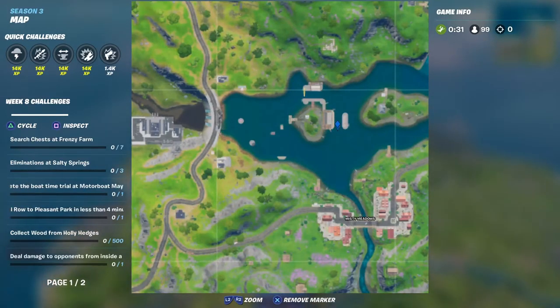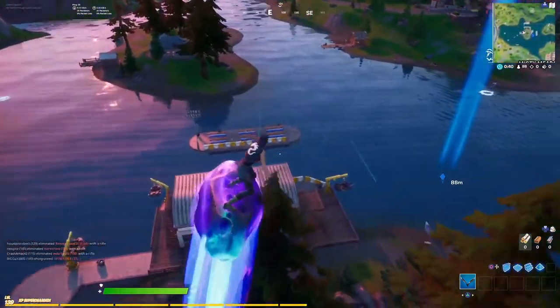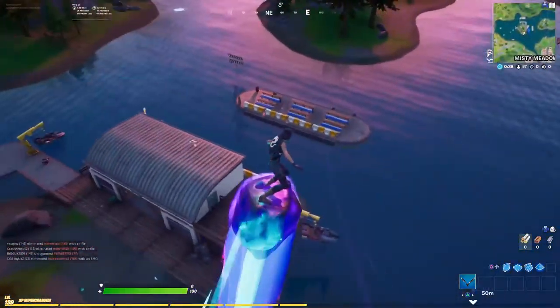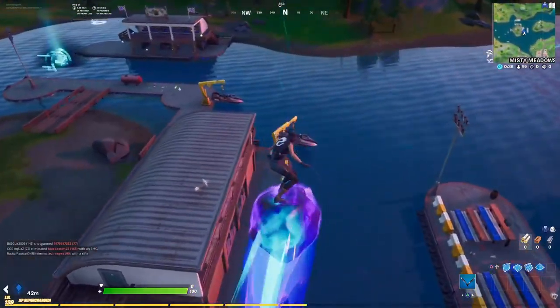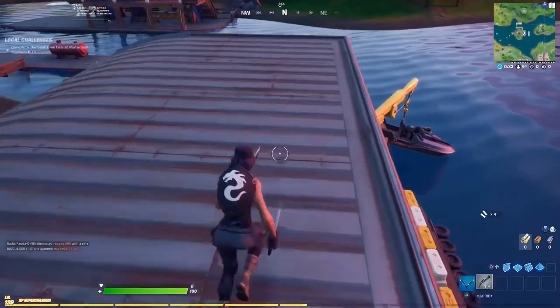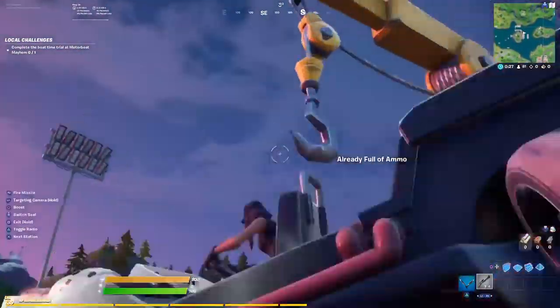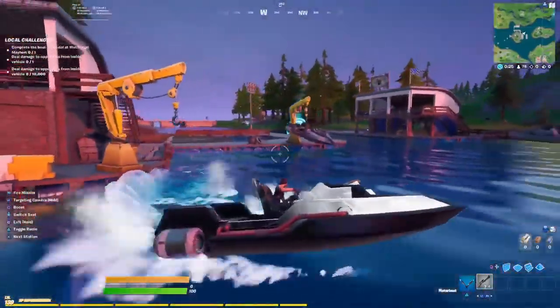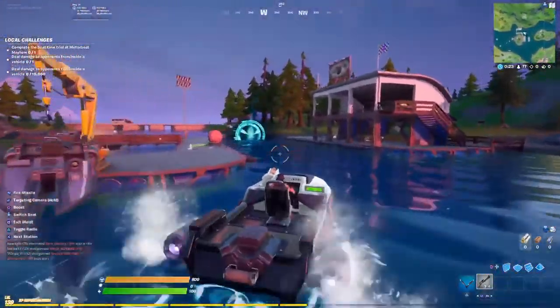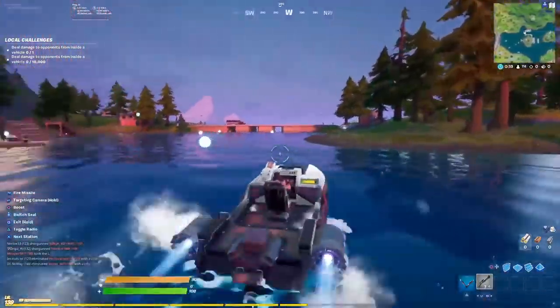We are going to drop down, and I really recommend going on top of that little boat rest area to get a gun first. I tried a couple of times just jumping in a boat and somebody would always come and find either a shotgun, a pistol, an SMG, or whatever, and knock me out while I'm trying to do the challenge. So make sure you get that gun before you start.